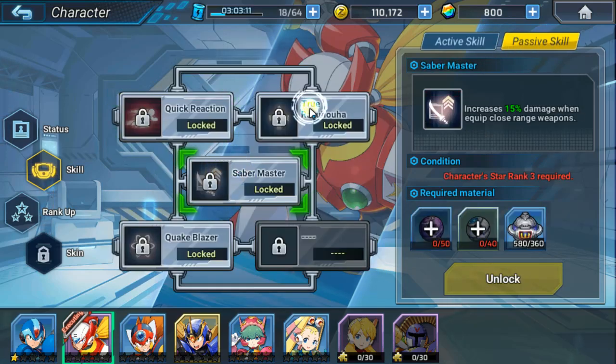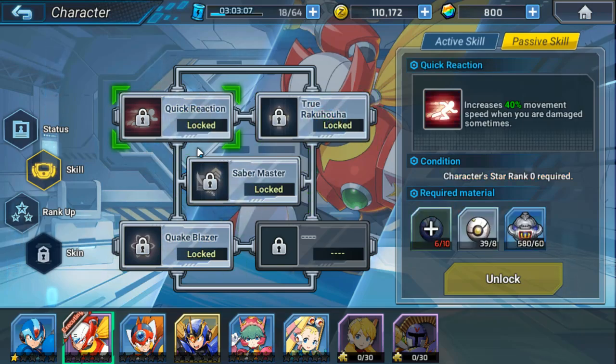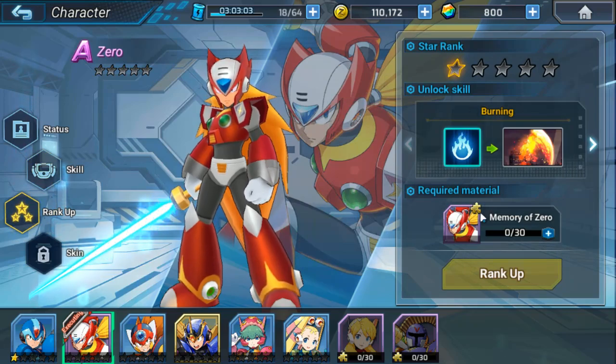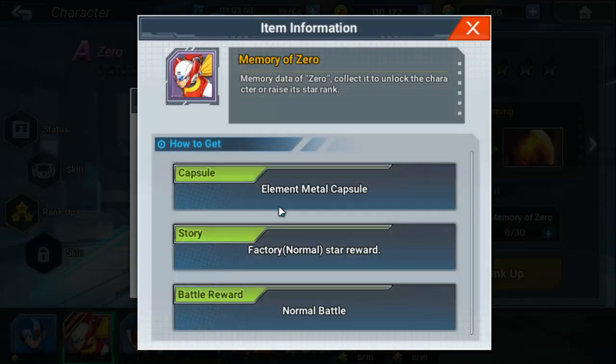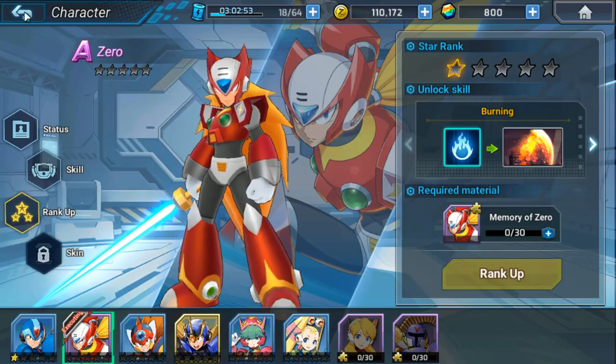There's a bunch of passives as well, but it seems borderline impossible to get these right now until they add more content. It's also a rank-up system, and you need more memories to unlock them. Right now that's kind of hard to do — it's very much a struggle at the beginning.